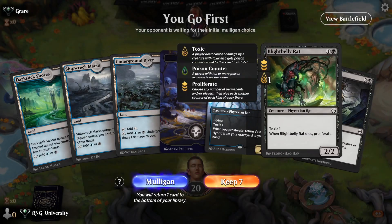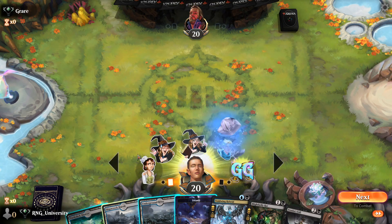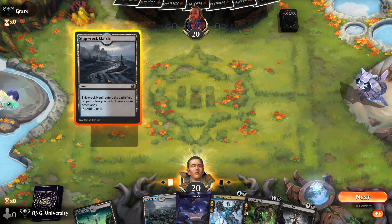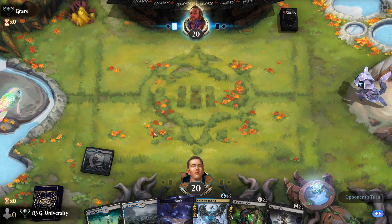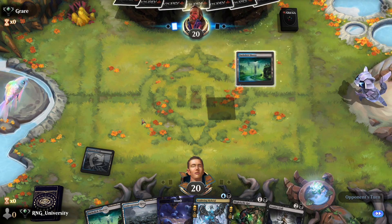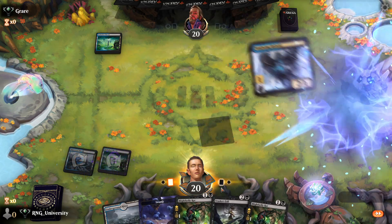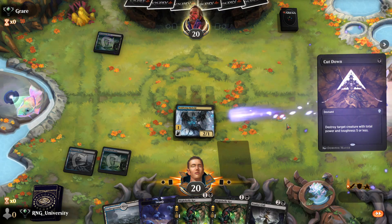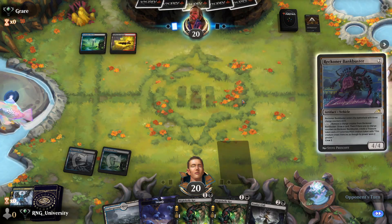We get to go first but don't have a one-drop — I was going to say we have a one-drop but we don't. Shipwreck Marsh first. They play Dark Slick Shores — looks like a mirror match. They kill our creature right away with Cut Down, so we're not mirror matching. Maybe some sort of Esper or Grixis deck.